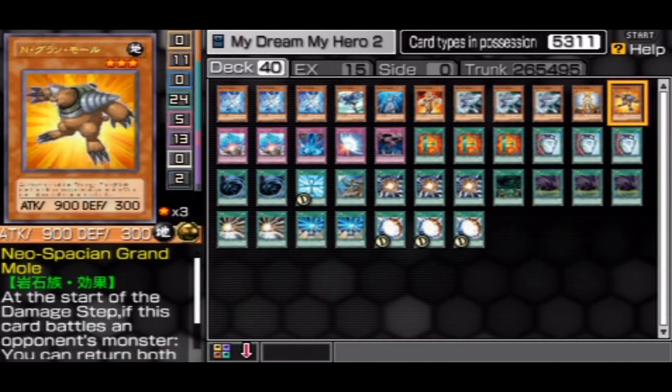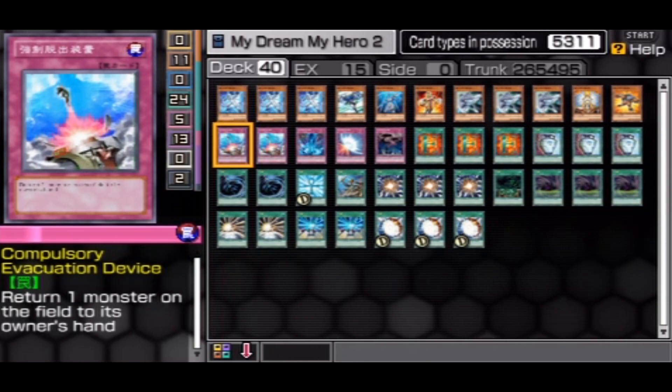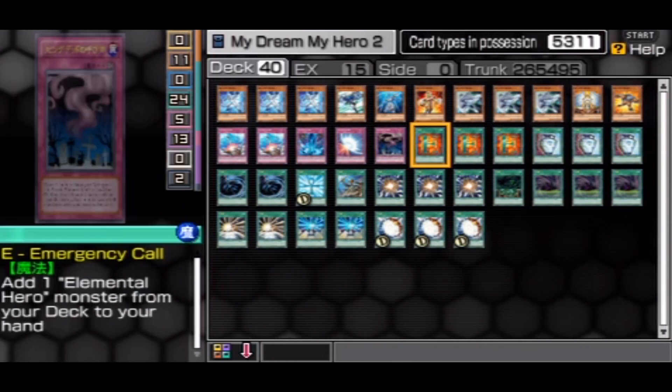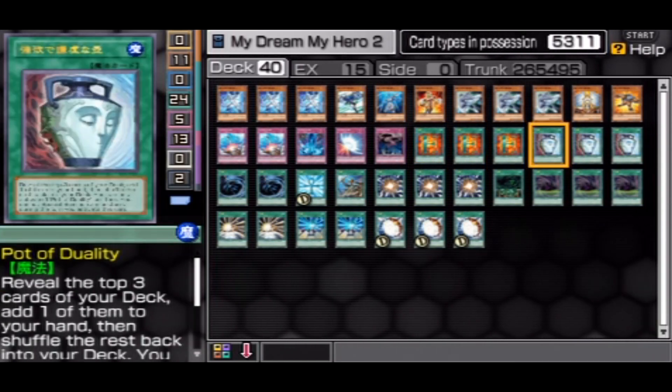I've got the Grand Mole. That's 11 monsters. We got some of the traps — at least five traps. We got some Mirror Force, some Call of the Haunted. Emergency Hero — very good card. Pot of Duality — it's up to you.